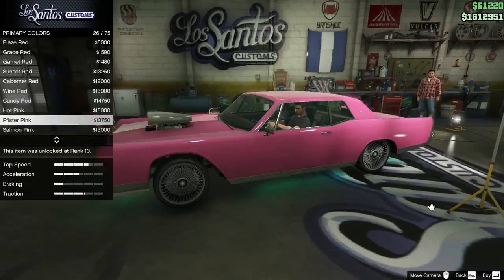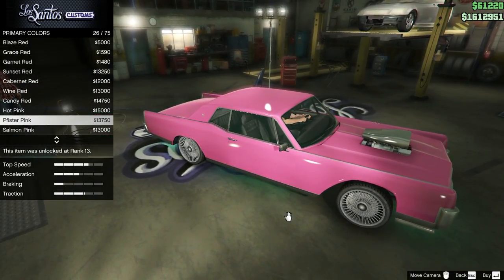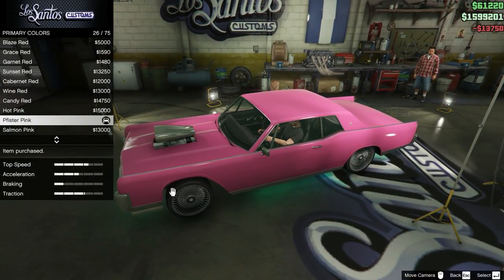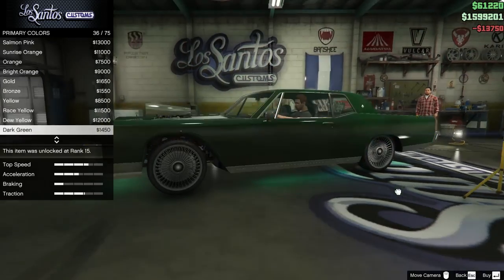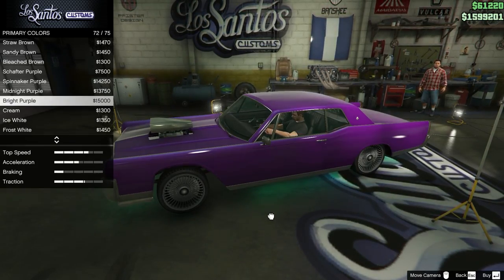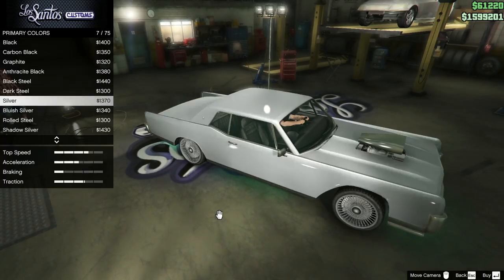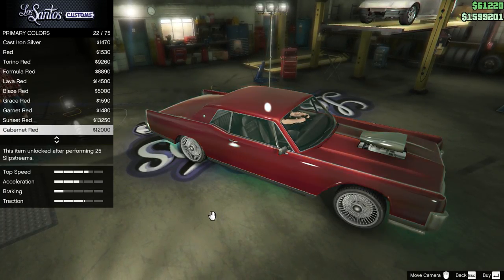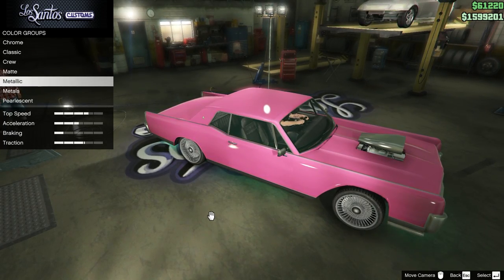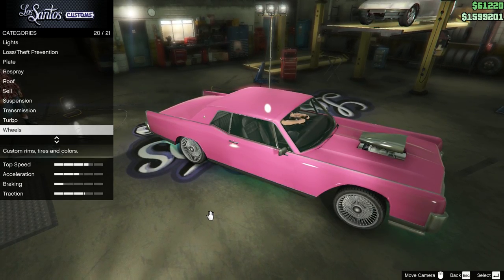It looks like Marge Simpson's car, you know, from the Simpsons — that old estate car. Screw it, I'm going to have it in pink. That was an expensive, ugly paint job. How does it look in purple? It might look good in purple. I just don't get it.